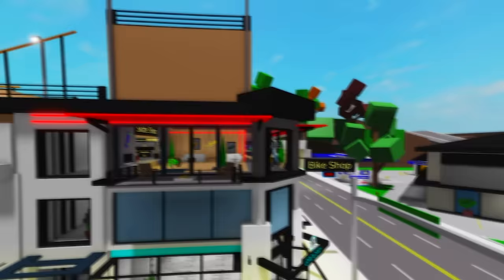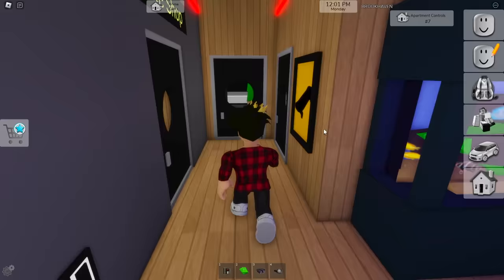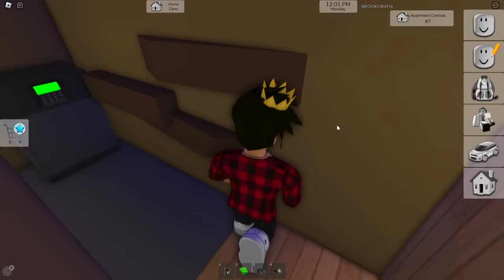Let's have a look at how it is in this skate shop apartment — I like this one a lot. Here in the main bedroom, you'll find this mirror which you can pass through, and you'll find it right in this small corridor.